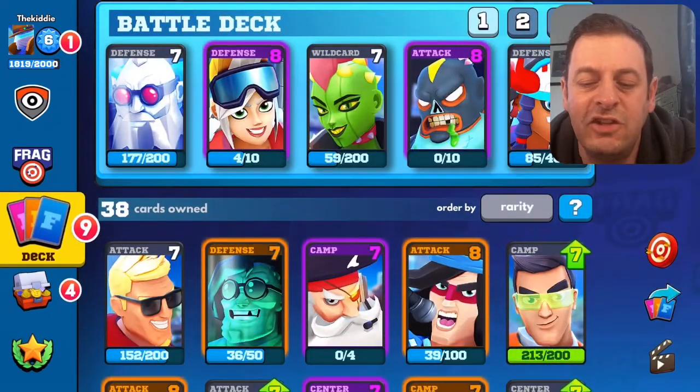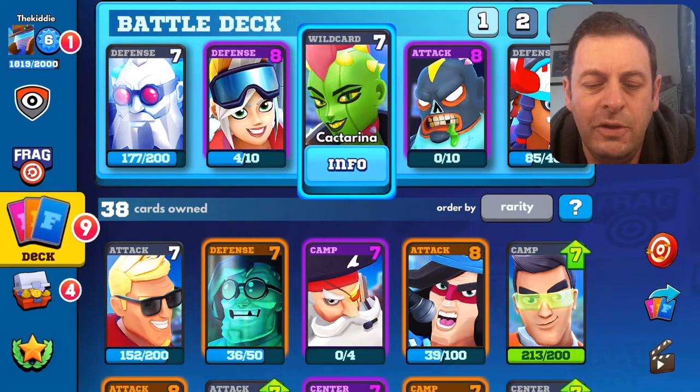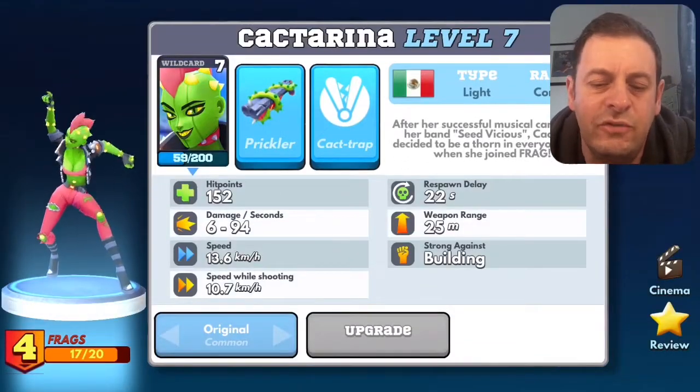Today's spotlight is going to be on this little lady here called Cactarina. Obviously the name has to do with the fact that she is a living cactus woman, and she is a wild card, which means she basically roams all over the place — you've got no control of where she's going to be at any point in the game.